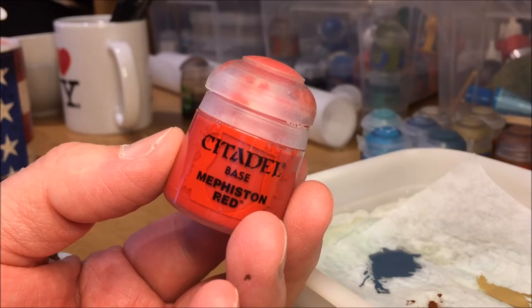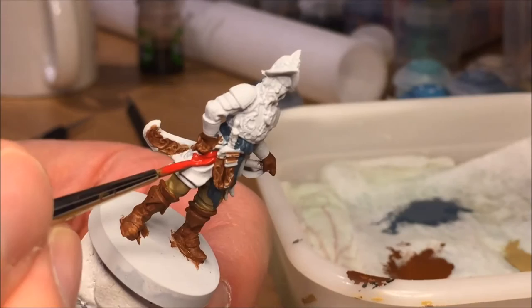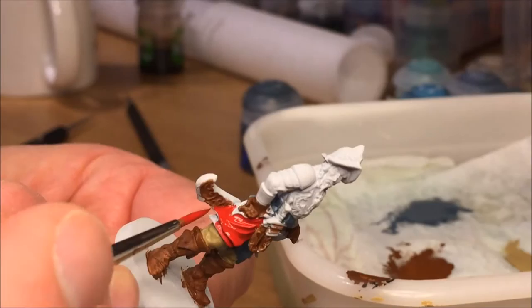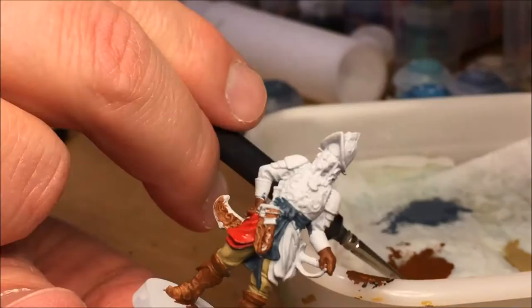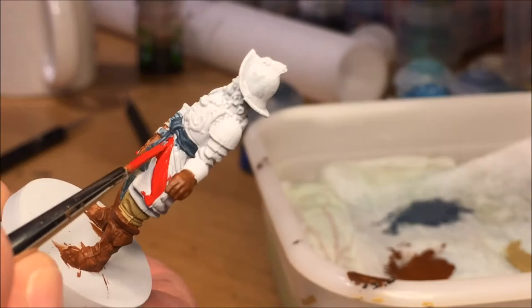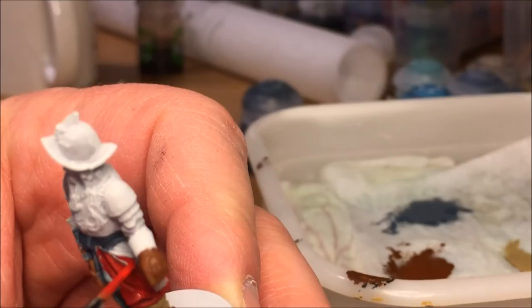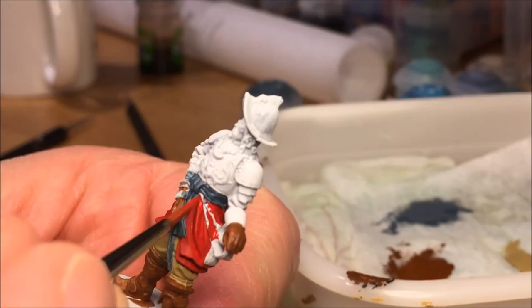Mephiston Red — the staple red color used for almost all minis in Conan so far. As you can see, I've watered it quite a bit, but red has a lot of pigment so you can add quite a bit of water and it still covers nicely. There is a little shield or armor plate on his right hip, so take extra care not to paint over that. There are also two leather straps down to his scabbard that I'm going to paint in the same color as the pants — Tallarn Sand — a little bit later.